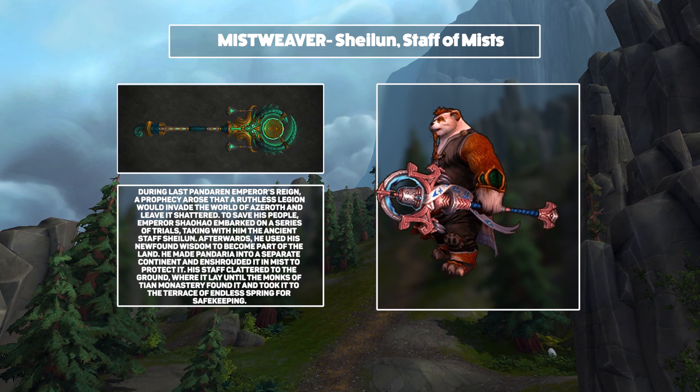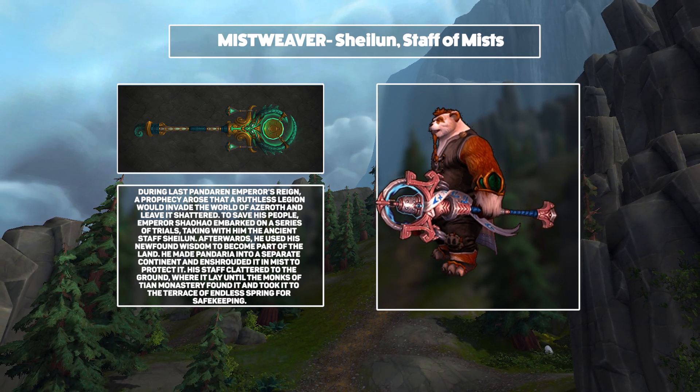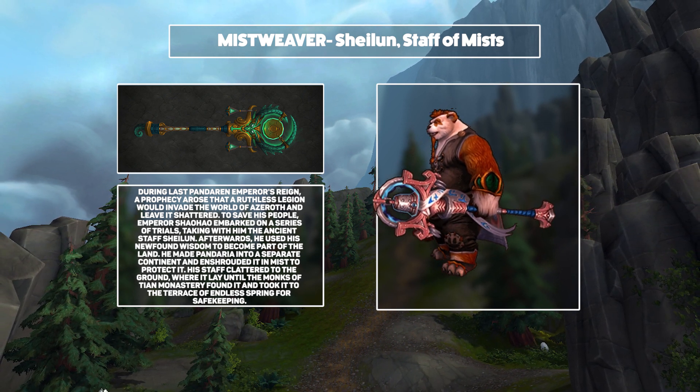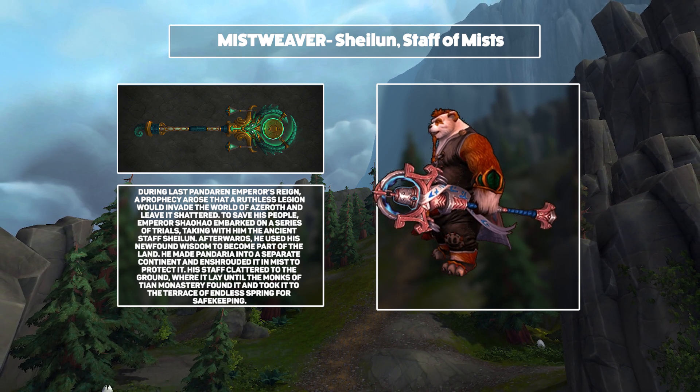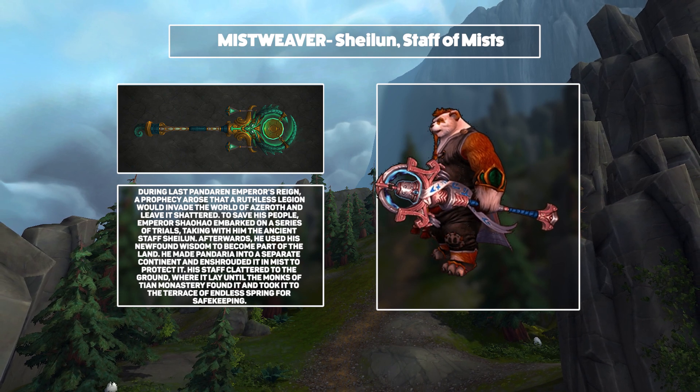Mistweavers are going to be using Shilun, Staff of the Mists. This was the staff of Shaohao, the last Emperor of Pandaria. Overall it's a very nice-looking weapon with a strong theme. The colours are perhaps too muted for my liking, but it certainly is a nice weapon, and I'm keen to see what the alternate versions do with the colour palette and the bell that this weapon has.